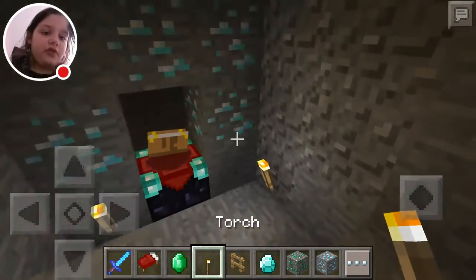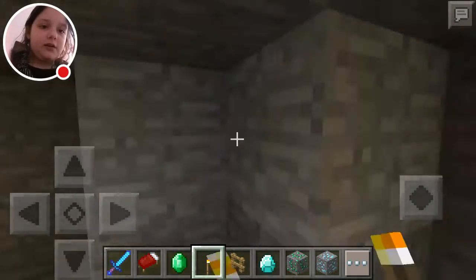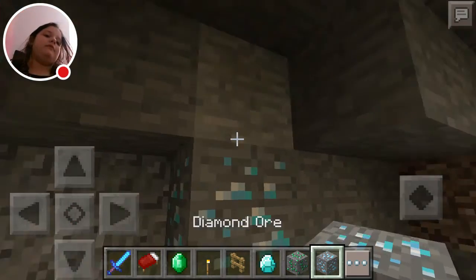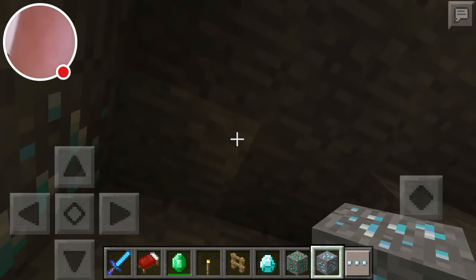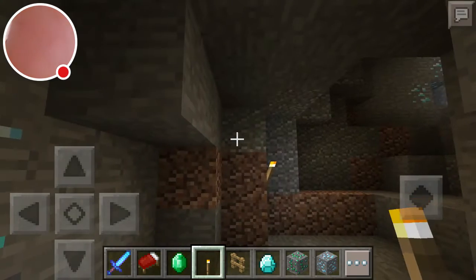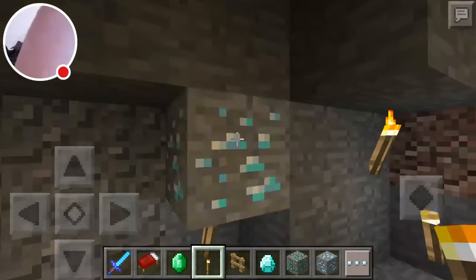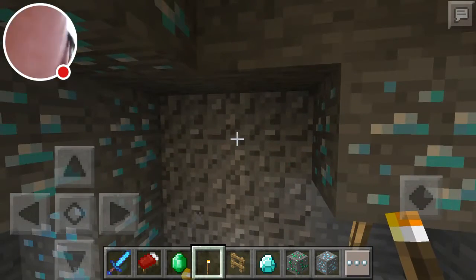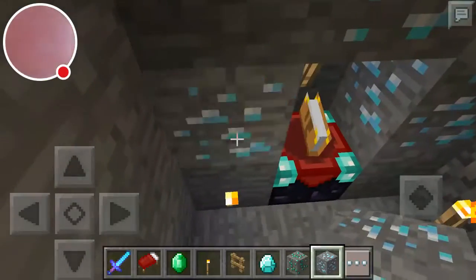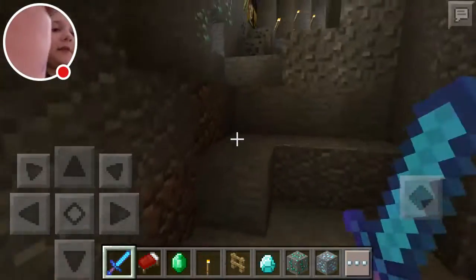Let's put some more torches in this place. One here, one here, and some diamond ore here, and some torches up here. It's really bad because you can't even place torches on the ceiling — imagine if that was past me. There we go. Now I've got my enchanted table, I've got my enchanted sword. I don't know where I've got my enchanted pickaxes, but I'm ready for battle.